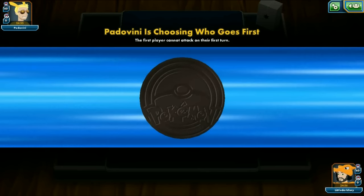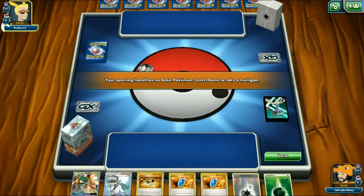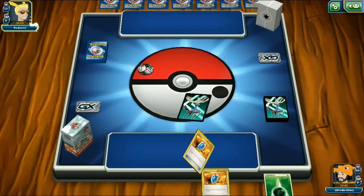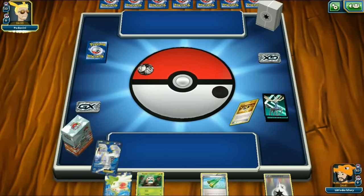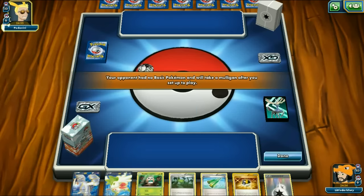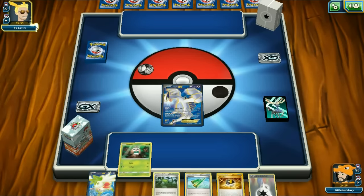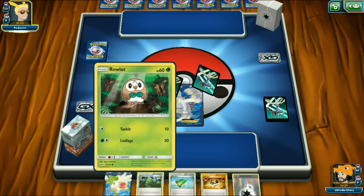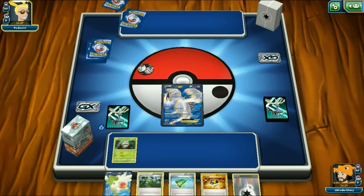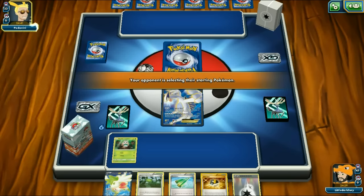One thing with this deck is going first allows you to get damage out on your very first turn since Decidueye kind of breaks the 'can't attack first turn' rule. We mulligan a bit and see he plays Heavy Hammers - that's going to be a pain. We started with Lugia and a Rowlet start. This hand is actually pretty good. The hammers could be a problem but as long as you have Decidueye's ability going, hammers aren't too scary.